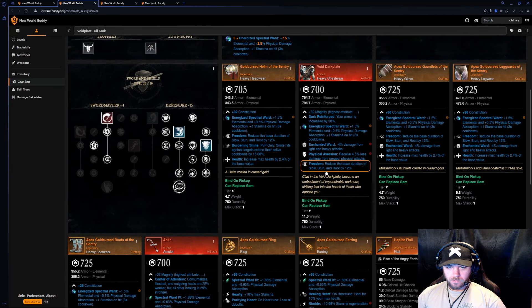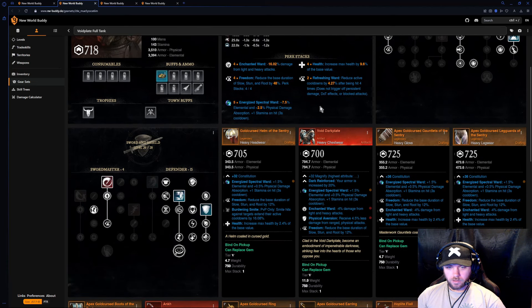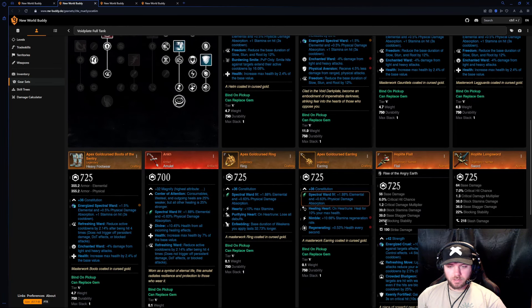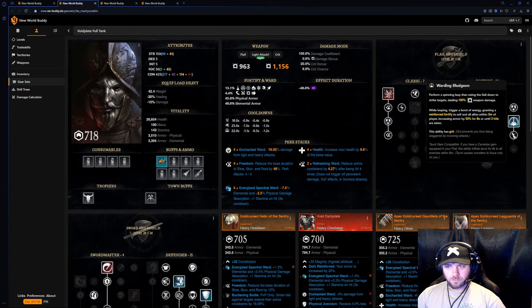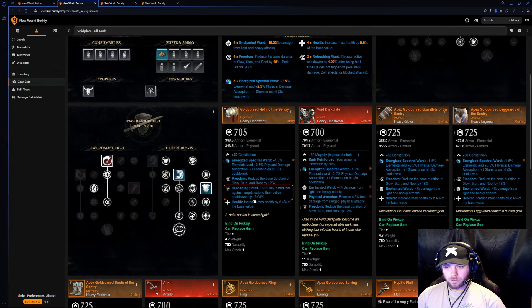You have four Freedoms which puts you at minus 48 CC duration — really good for a tank so you're not CC'd hardly ever. For the weapon perk I have the ability cooldown reduced by 25 percent with Crowded Bludgeon, and having it here extends active cooldowns by 16 percent. Burning in Spite you can't really go wrong with.